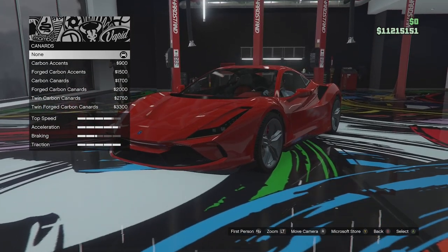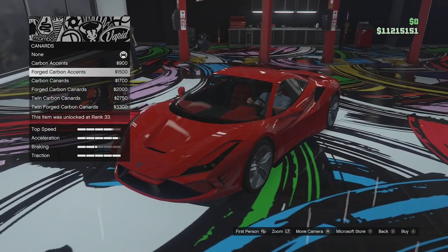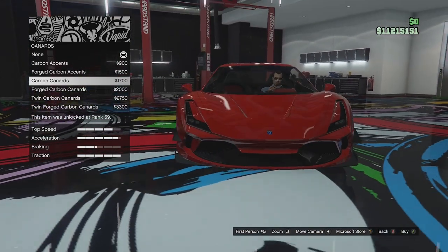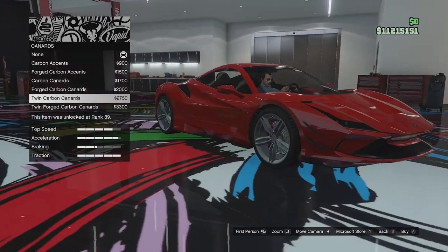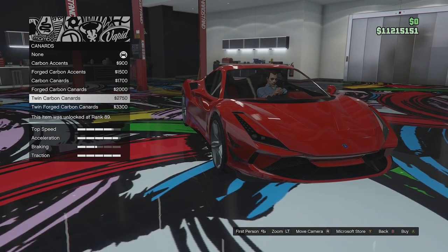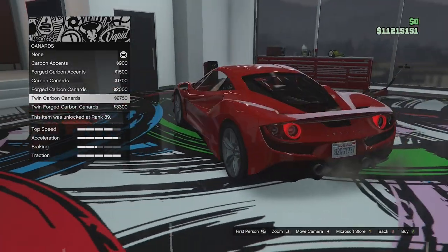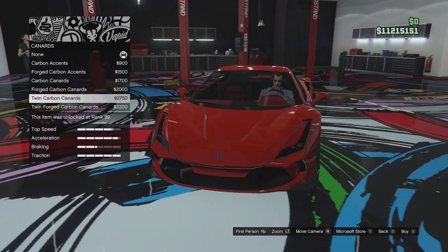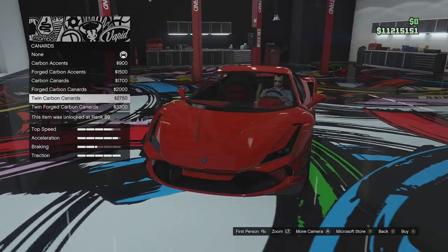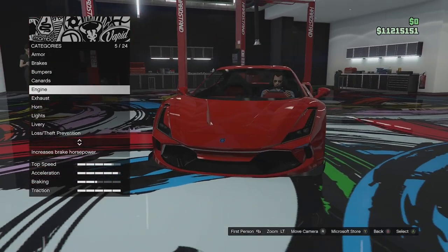Canards — this is on the front again. We've got no canards, carbon accents, forged version of that, actual canards, forged version of that, twin canards, and a forged version as well. It's the only vehicle that has forged options so far in this DLC — this is a day one vehicle. Not sure whether the DLC vehicles are going to have forged options; we'll have to wait and see. I'm not really a fan of any of the canard options, so we'll leave that.